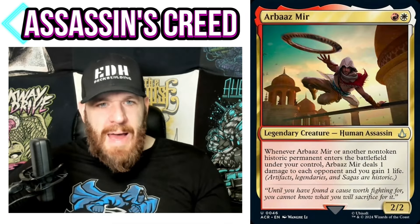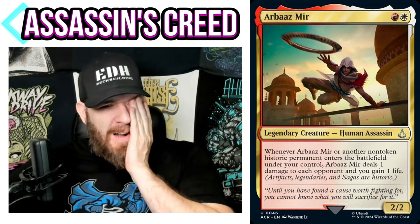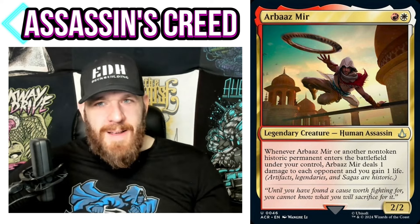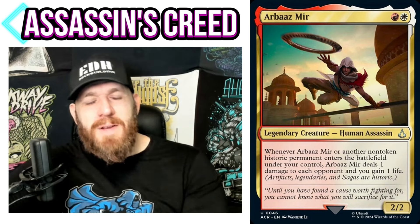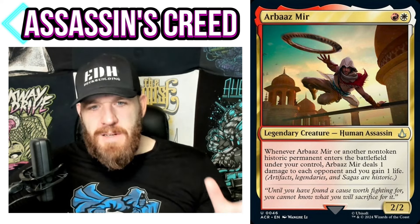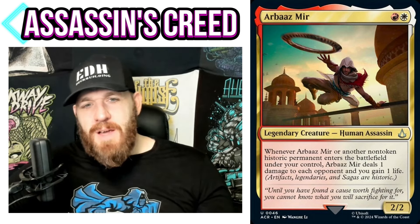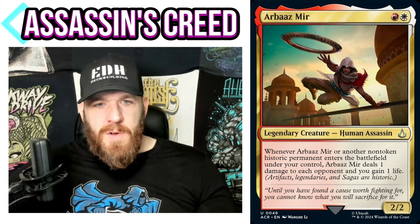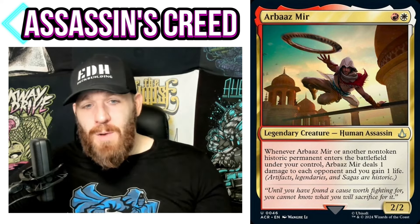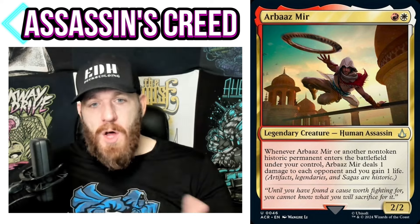A little less flashy: Our Baz Mirror. I've already warned that pronunciations are going to get out of hand here — I'm definitely going to get some wrong. This is red and white, a Human Assassin, 2/2. There's a massive assassin tribal theme in this set — you can now do assassin tribal in just about any color. Whenever Our Baz Mirror or another non-token historic permanent enters the battlefield under your control, Our Baz Mirror deals 1 damage to each opponent and you gain 1 life.